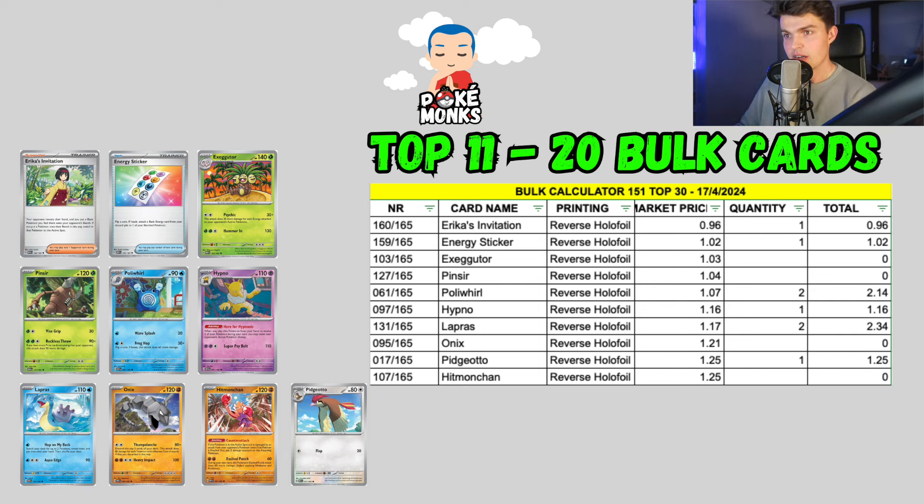In my bulk I found an Erika's Invitation, an Energy Sticker, 2 Poliwhirls, 1 Hypno, 2 Lickitungs, and then 1 Pidgeotto.